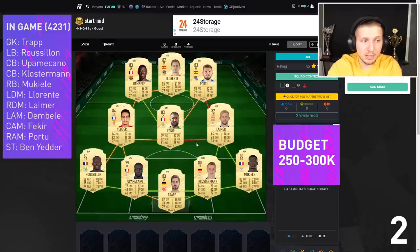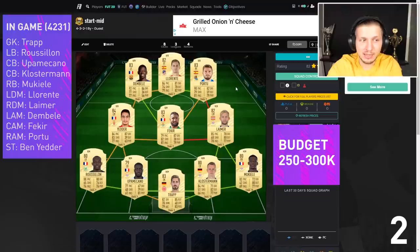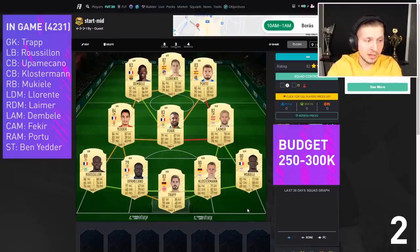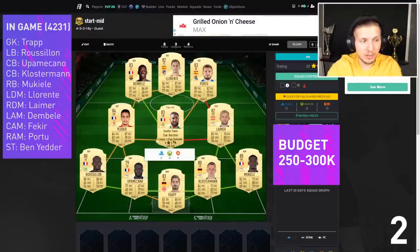This midfield is so quick, so good on the ball, so versatile. Llorente and Limer looking great. And Portu — this is overpowered: 90 pace, 79 physicality, 82 dribbling — he is a beast. For the cam we needed a French option, so either Fakir or Griezmann. Griezmann is maybe better but Fakir is cheaper and still a great cam. The defense has a very strong Bundesliga flavor with Klosterman — 84 pace, 82 defending, switching from right back to center back, an unreal card. Also Mokiel with a position change from center back to right back, and Upamecano from Leipzig — 81 physicality, 77 pace. And Rosillion at left back gives a soft French link to give Yedder full chemistry.